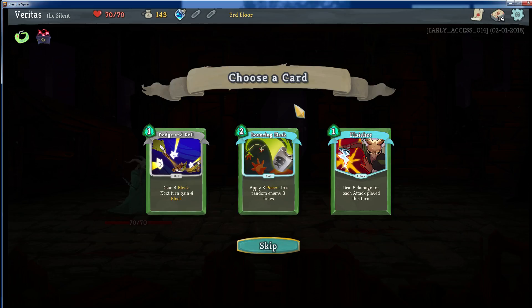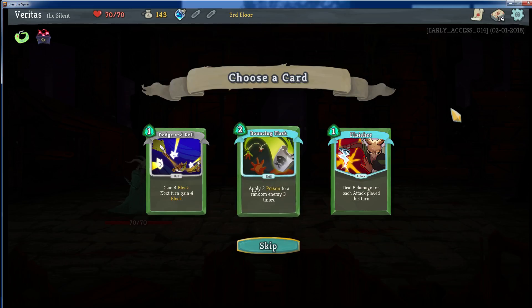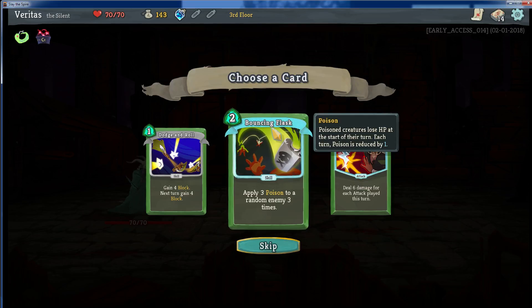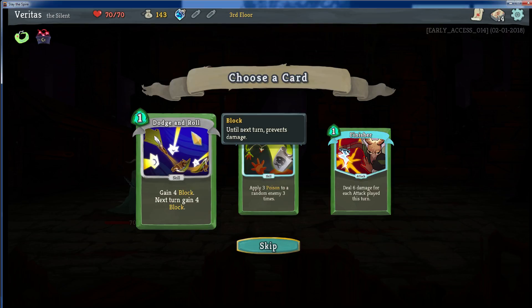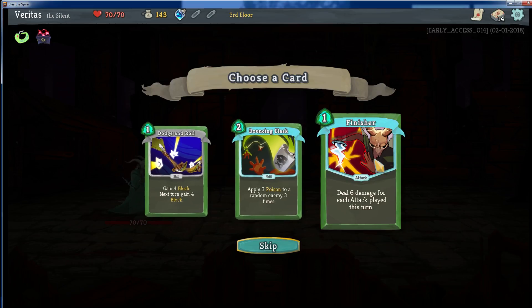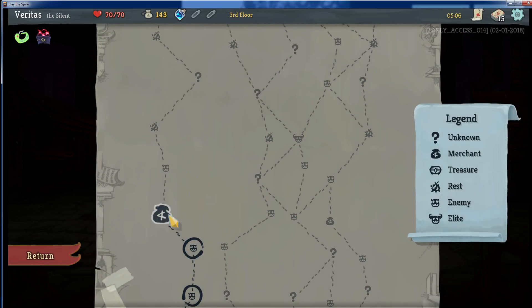I really like Bouncing Flask — it applies 3 poison to a random enemy 3 times. So basically if you're only fighting 1 guy, which does happen a lot, you can get 9 poison on them. Gain 4 block, next turn gain 4. Deal 6 damage for every attack played. I'm going to go with the poisons — I think we're going to try to go with the poison spec.